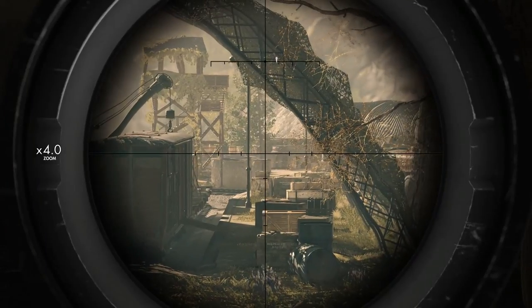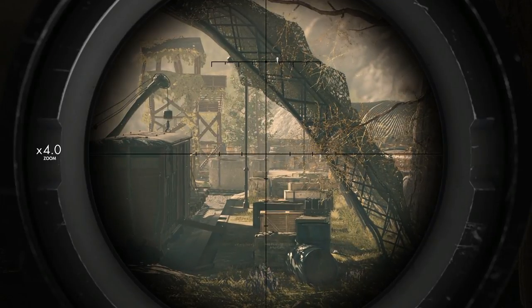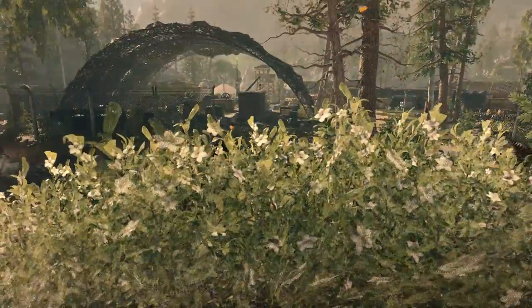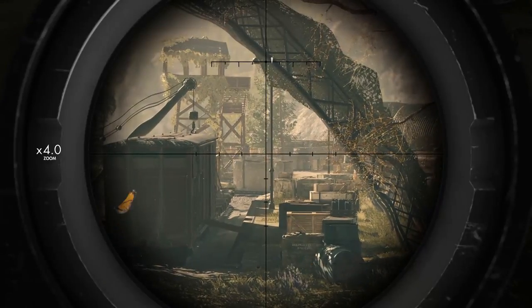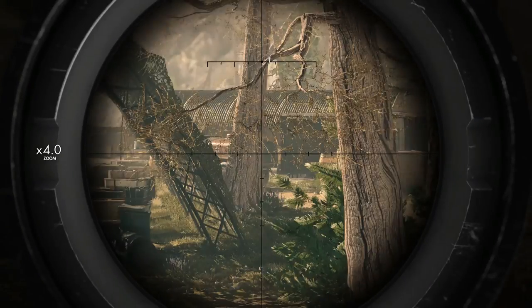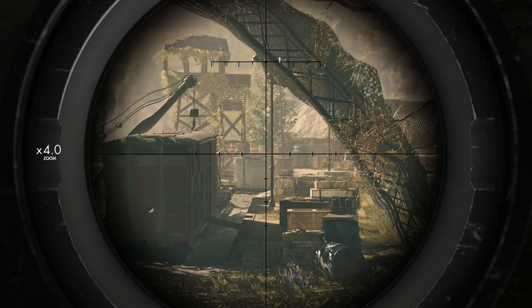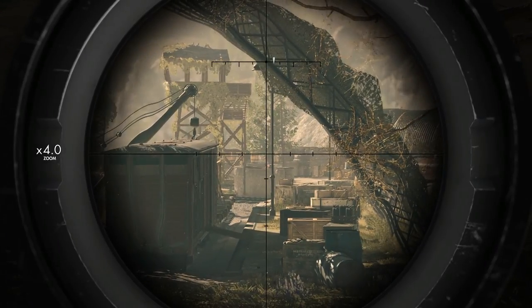Anybody else? Oh there he is. We might be able to make that work. Oh yep — it was a hit, I shot his helmet off. Still alive though, unfortunate. But the next shot should definitely kill him. We just need to thin out the herd as much as possible before we go in, because I don't want to make the mistake of going in too deep and being flanked around the back — we will be overrun and killed, and I'd like to prevent that.